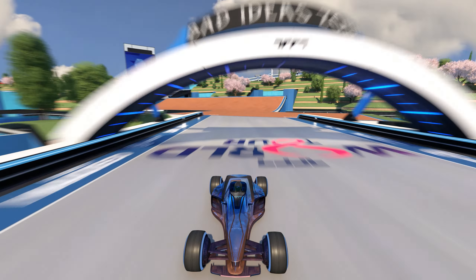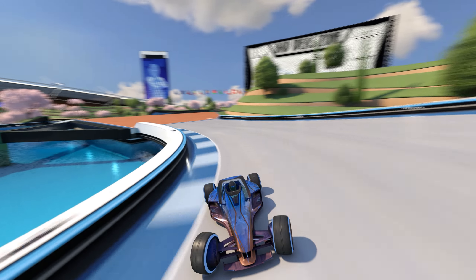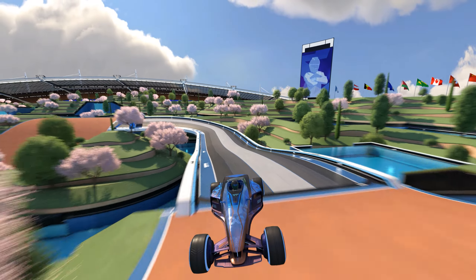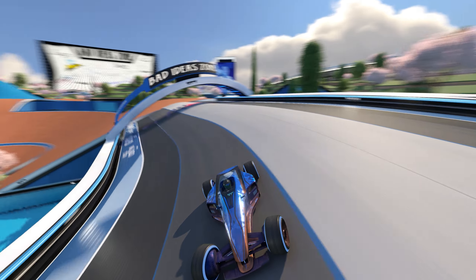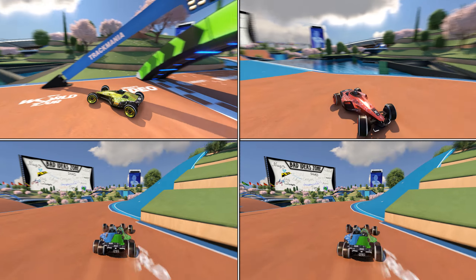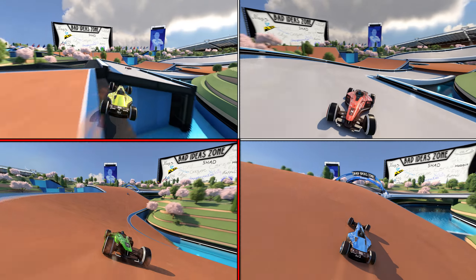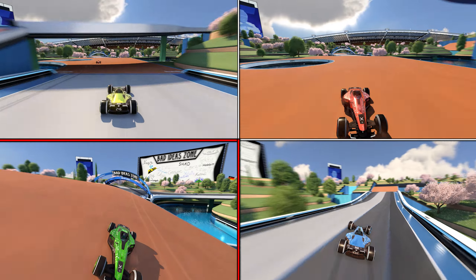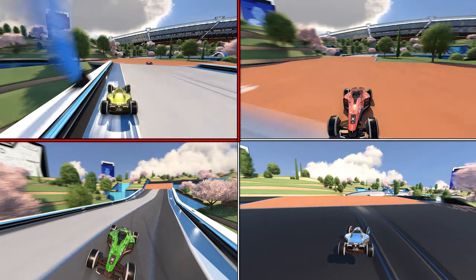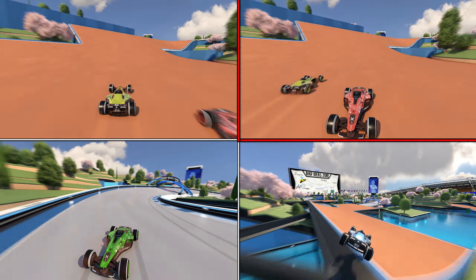Obviously, it is pretty impossible for every way to be equally as fast. One of them must be the slowest, and one of them must be the fastest. Can you already guess which one of these four ways is the fastest? Let's have a look at all of them at once. The forwards way is using a light blue car, the forwards backwards way is using a green car, the backwards forwards way is using a yellow car, and the backwards backwards way is using a red car.